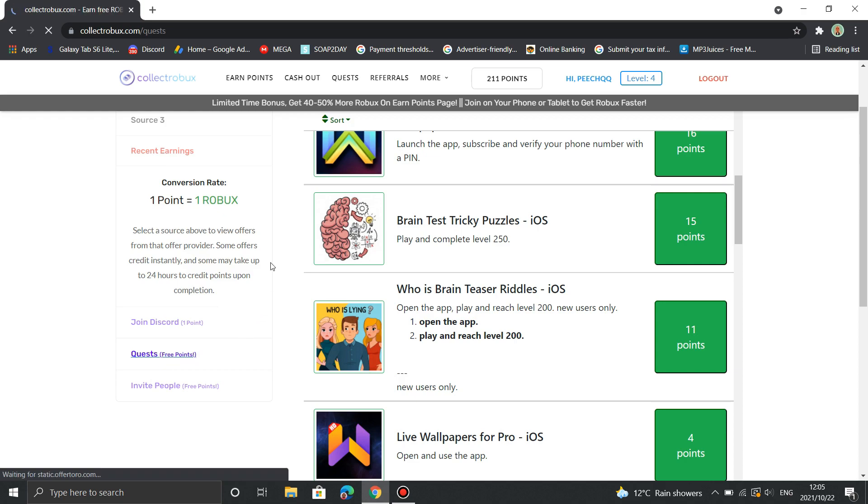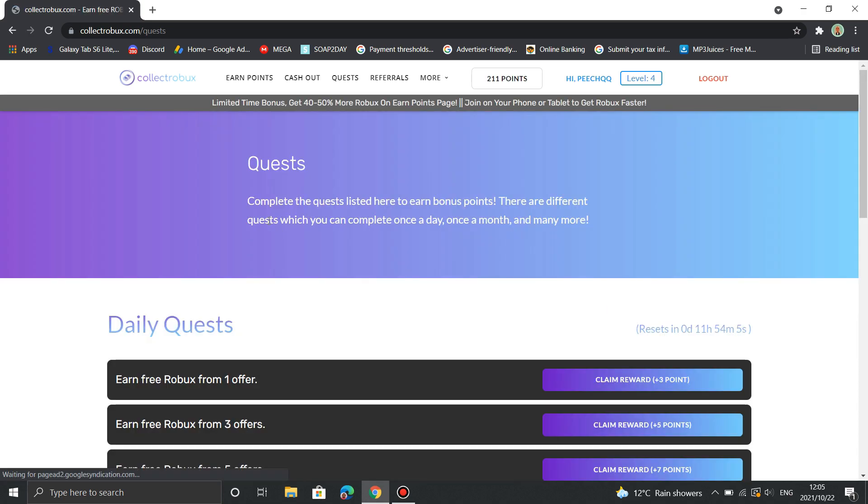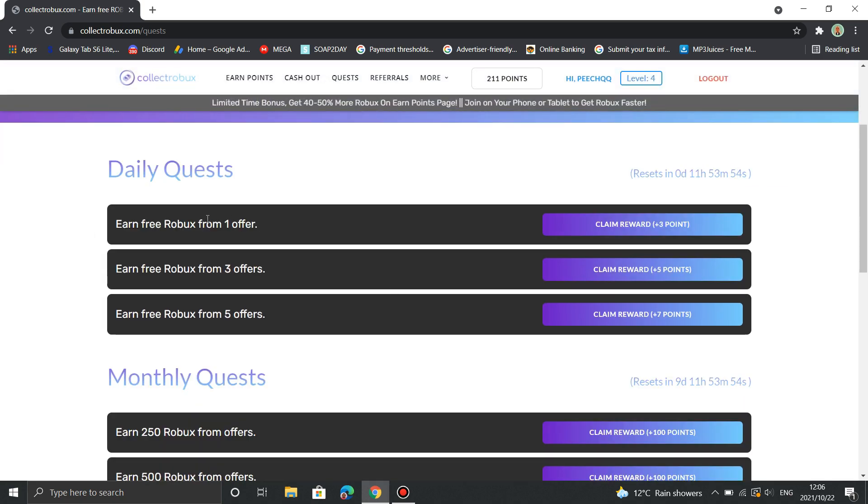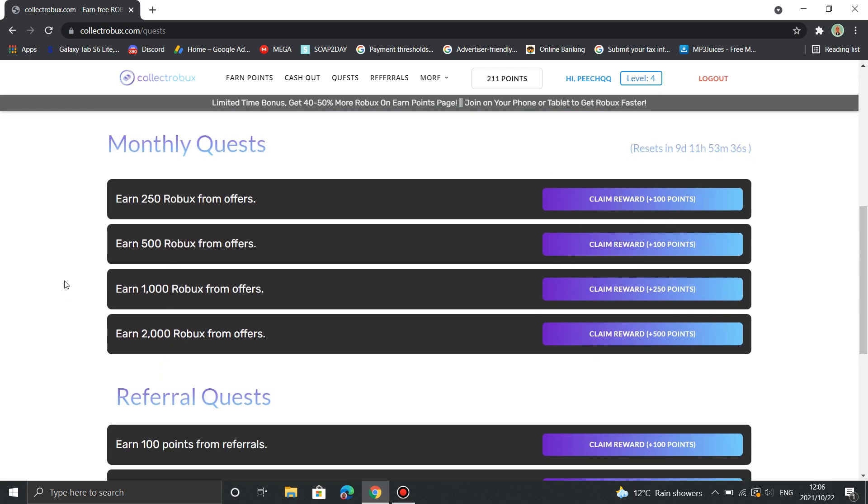Another method you can use to earn points from this website is by completing their daily and monthly quests. You can earn up to 2,000 Robux a month just by completing the offers and doing what they tell you to do.